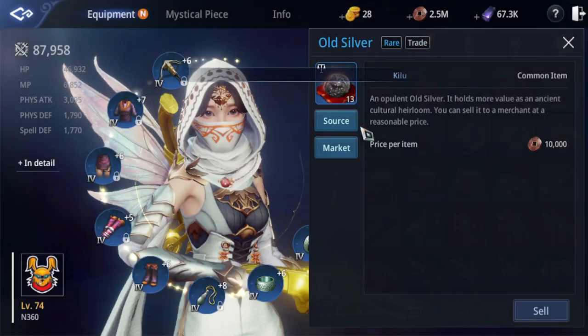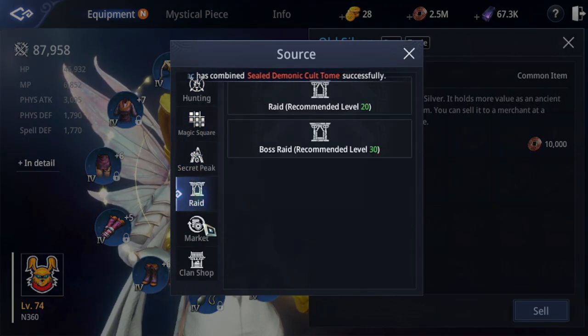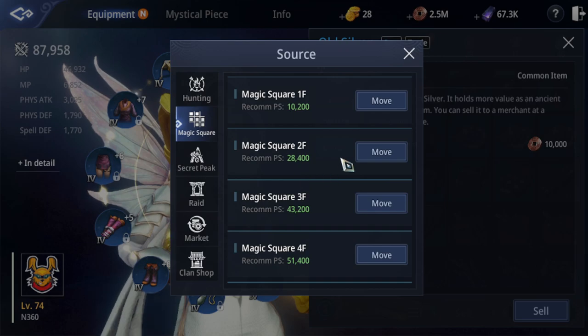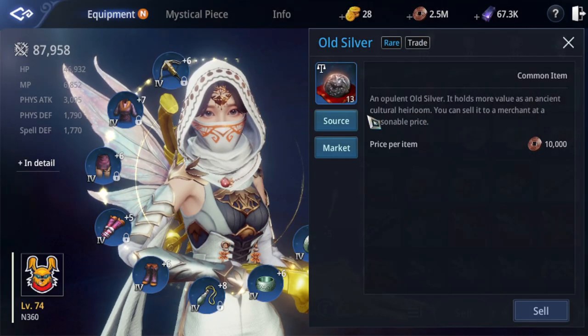So where are we going to get it? You can find it various ways, but the most effective way to get it is the magic square. 1F2F white silver, then white chamber, then gold chamber. The gold chamber is ready — you can do it any time.